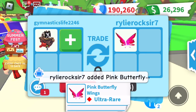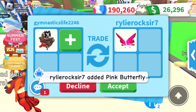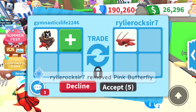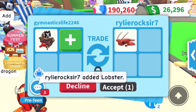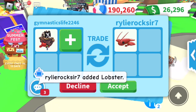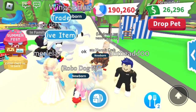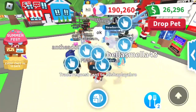So we got another offer. They're putting in pink butterfly wings — I think I'm going to decline. I want to trade this away fast because literally every second this is losing value. Maybe they'll add something a little bit better in. A lobster? No, thank you. I kind of regret not taking the ride dragon trade. I want to go offer those winged horses over there. I'm going to trade this one — maybe they'll do it.